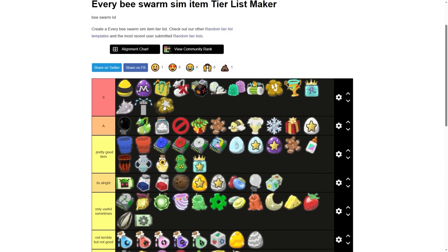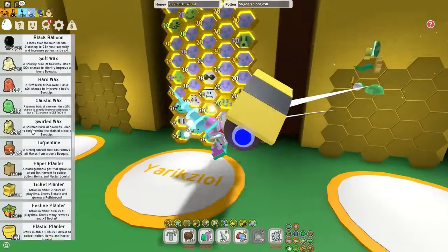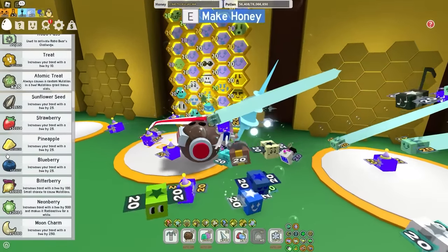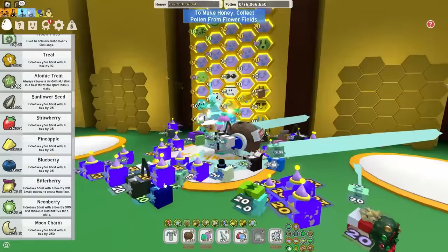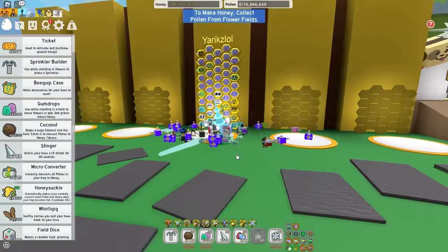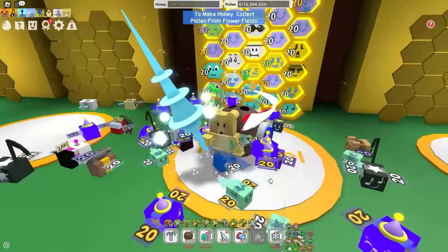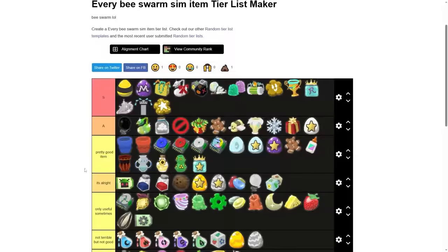Star treat — this is actually going into S tier. Although I hate to admit it, star treats are like the second best way to gift your bees, right behind fruits. Fruits is like the cheapest, especially if you macro. But if you're non-macro, then star treats are the way to go, even if you do macro. I myself have probably spent like 50,000 tickets on star treats in my Beastworm career.